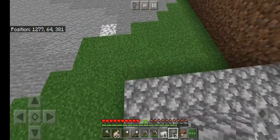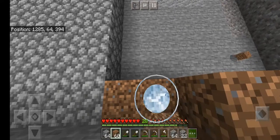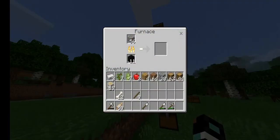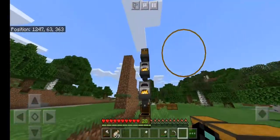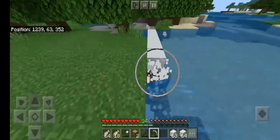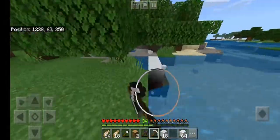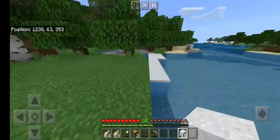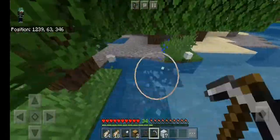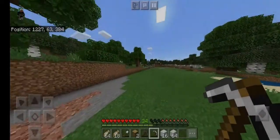Everything came together. I found cobblestone which I turned into smooth stone. Dirt and all of those were in my chest. To turn the cobble into smooth stone I had to make a contraption. After doing all of that I realized I didn't have any concrete, so I went and looked for some gravel, found it, and turned the powdered concrete into concrete.